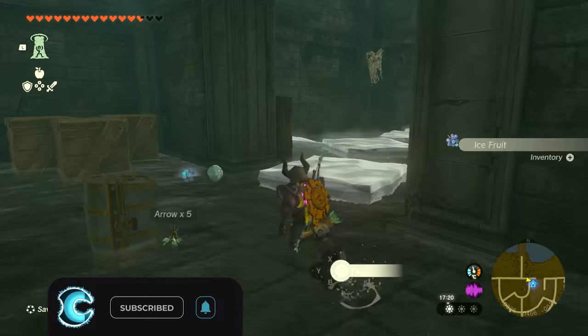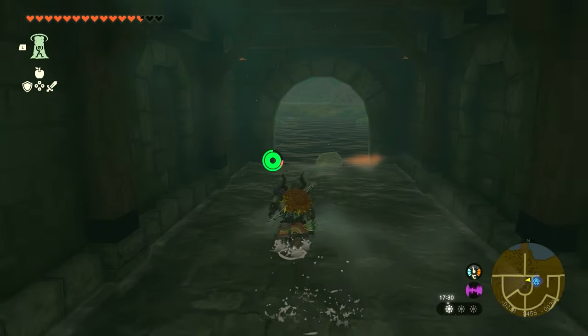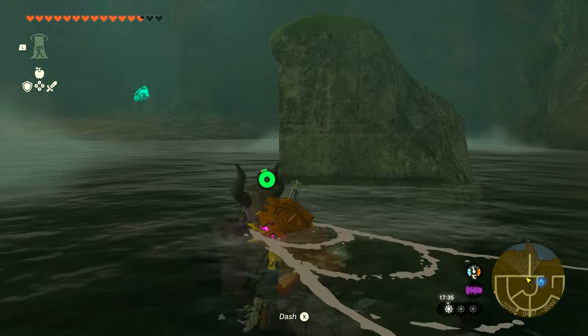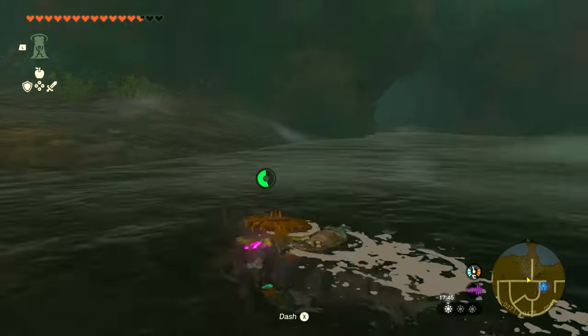We're going to continue further into this cave. Leave the same way that we came in, but as you're swimming, we're going to swim to the right. You can collect all the ores and things around this entire cave, but the only exit is going to be this one over here on the right, and we're just going to slowly swim through that direction.